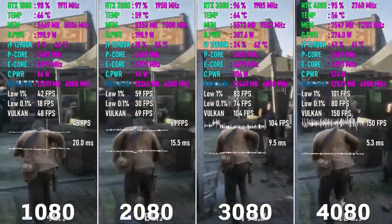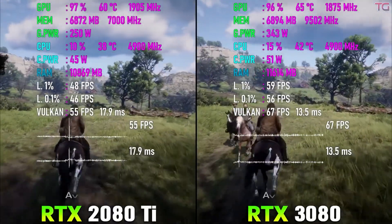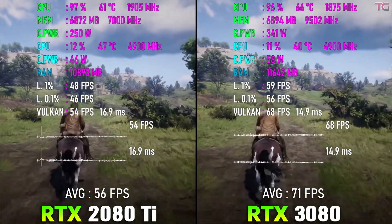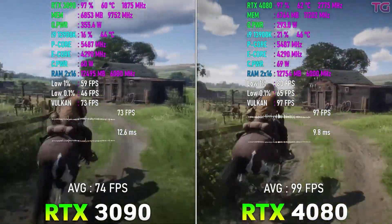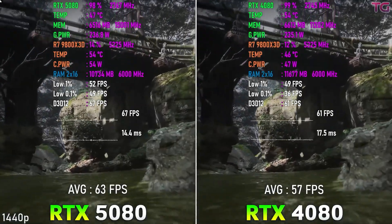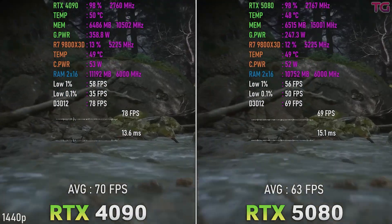We're used to seeing a good bump in performance per generational upgrade, somewhere in the range of 15–30%. Another way to look at it is that the new gen 80 card should be equivalent to or faster than the previous gen 90 card — for example, comparing the 3080 to the 2080 Ti, or the 3090 to the 4080. This is why the 5080 is underwhelming: it's only 10% faster than the 4080 Super and falls well short of 4090 performance.